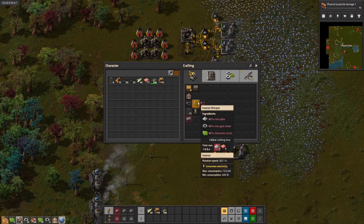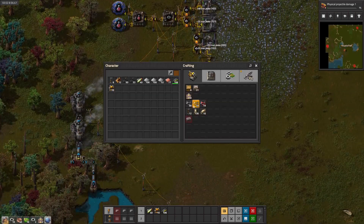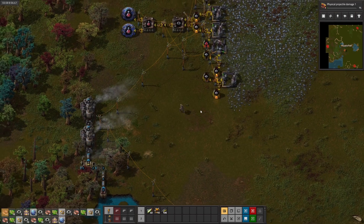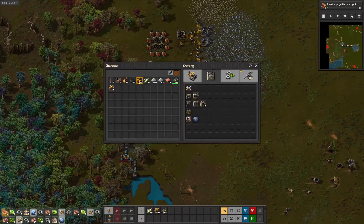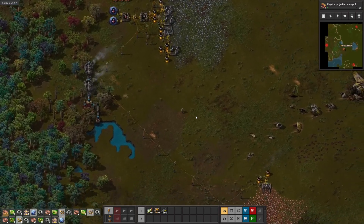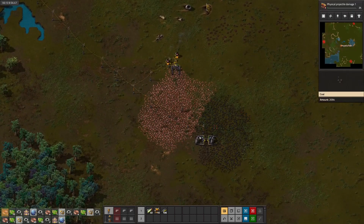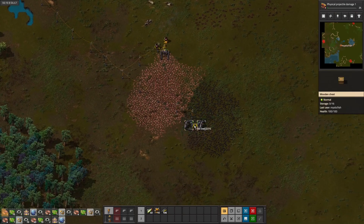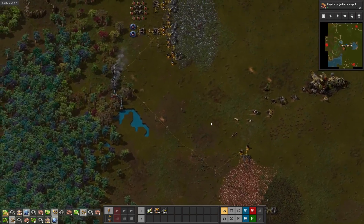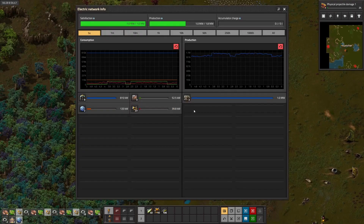We're going to need a few more inserters — we need iron for that. We'll need a third lab, fourth lab. Meanwhile, we've got to top up the coal. We're going to get that science going; that will maybe help us with the damage upgrade sooner rather than later, especially since we're overproducing gears at the moment. I'd rather those gears end up going into science rather than something else.